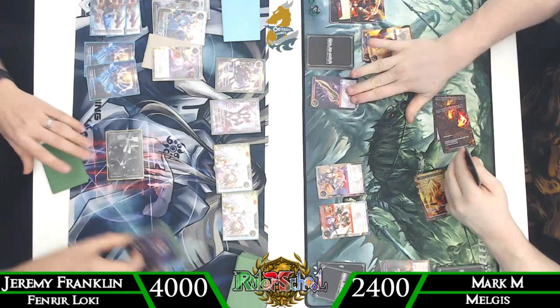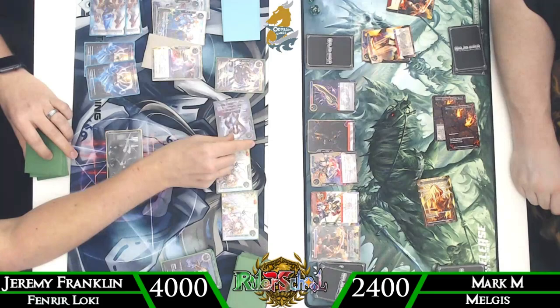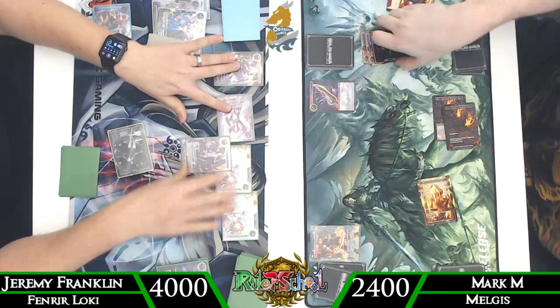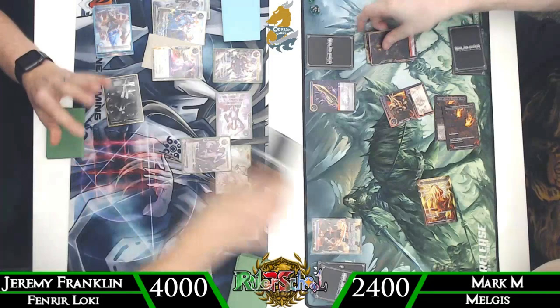Mark chooses judgment for zero, grabs a seven-one, then goes right into judgment — I think that was a little bit of a mistake; before doing that you should at least try to swing in. As he attempts judgment, but before it resolves and Melgus actually enters the field, we flash in Perfect Loki which deals minus nine to his board based on where we're at after milling one with Shadow of Kronos. Melgus comes in as a ten-one; his Stranger immediately comes in and dies, so he gets the Azazel which also immediately gets killed.